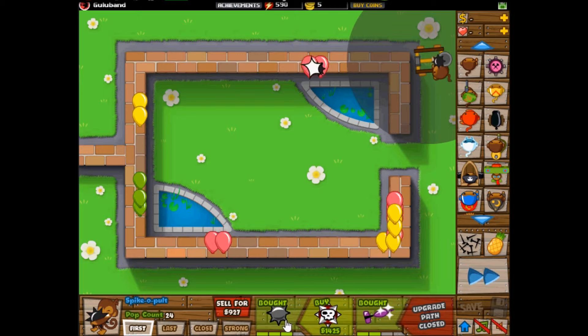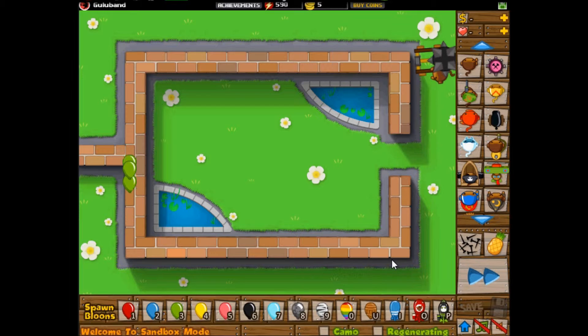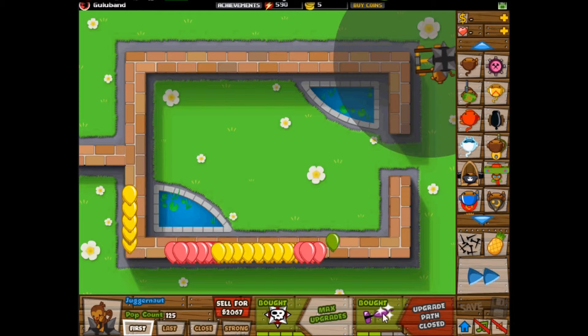The next upgrade is Juggernaut, which is just a huge ball — first introduced in BTD3, I think. It pops lead balloons and it is just pretty badass. As you can see, it's not really a good thing to be used alone, but it's good.